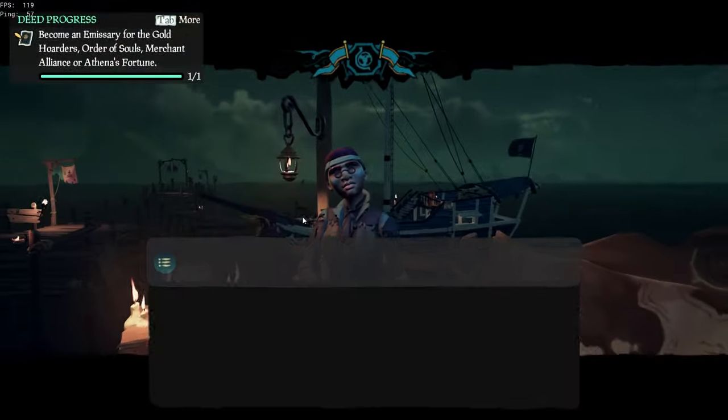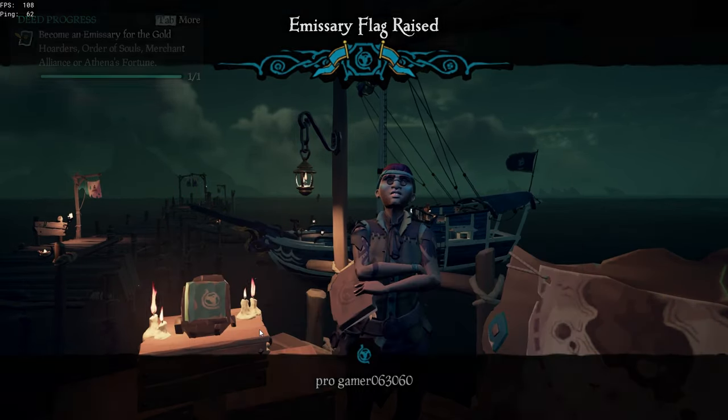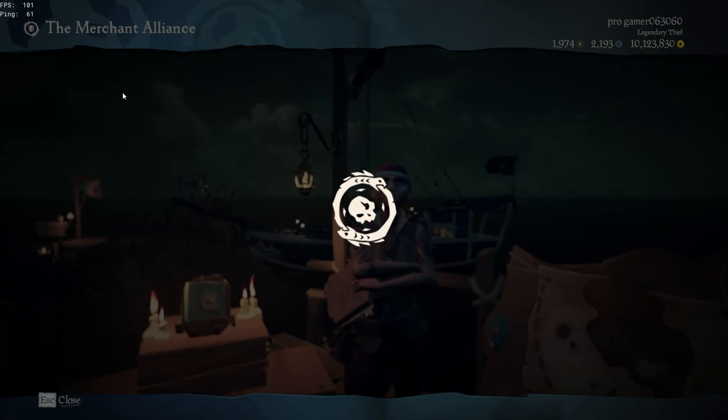Now vote up the merchant emissary flag, which is needed to buy the crate. At this point, there are two different methods that you can do. Depending on how much time you have to play or how much effort you want to put in, you can choose either one.